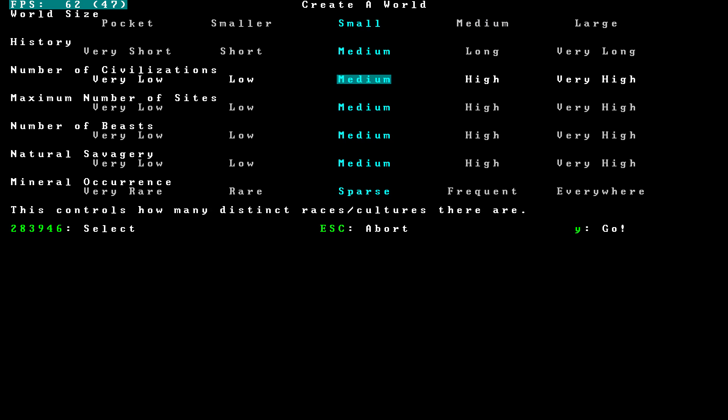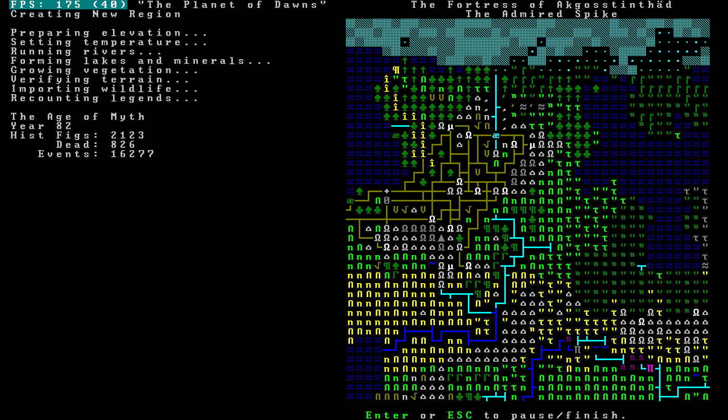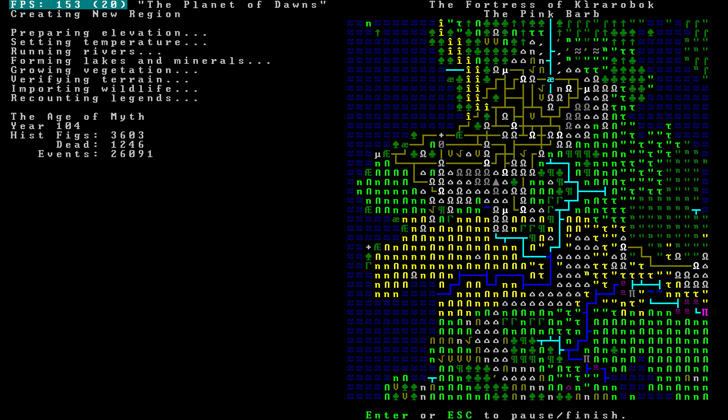I'm going to set a small world, everything on medium, sparse mineral occurrence, and hit go. This game is going to do 250 years of history creation, which is something that Dwarf Fortress does every time you create a new game. It creates a new world and generates that world's history based on the parameters we just set.